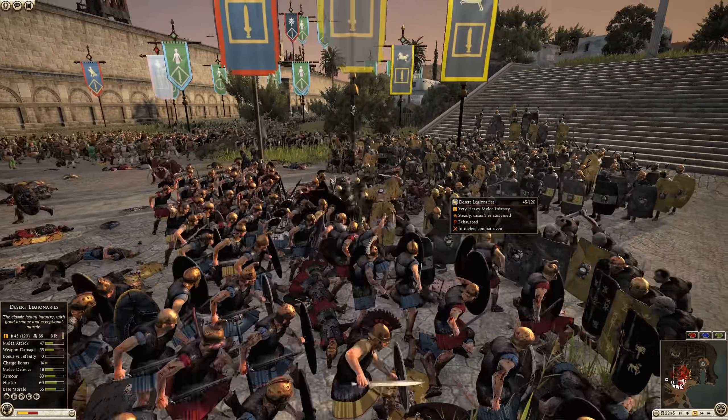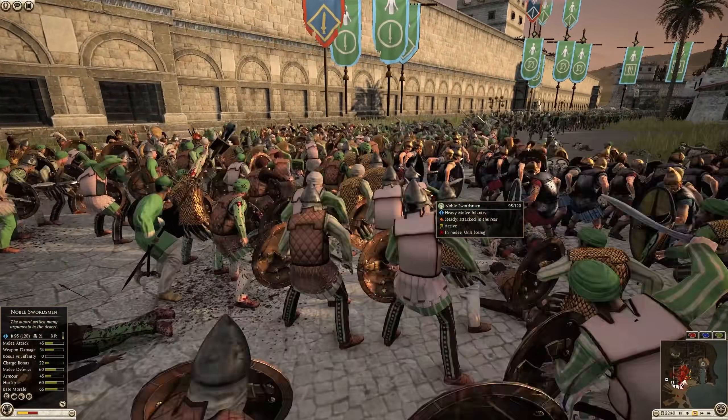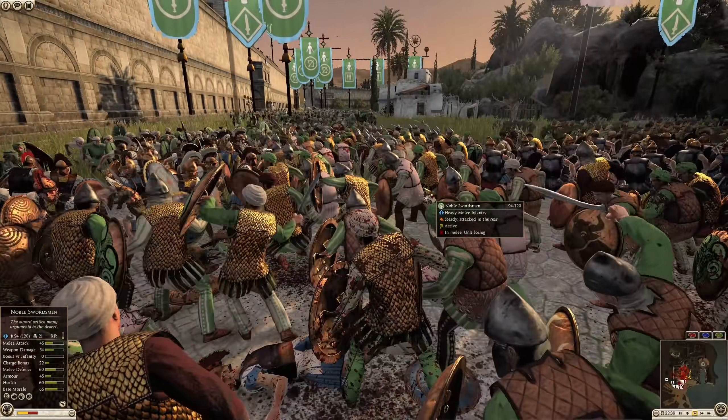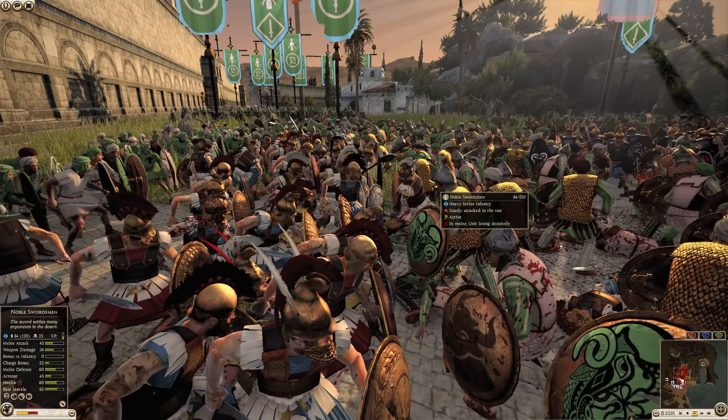Over on this side the fighting is getting intense. Egypt is trying to hold the line against Massaesyli and Saba. Honestly this has kind of been the Massaesyli show — it's finally good to see a lot of troops from Saba get pulled into the fight.